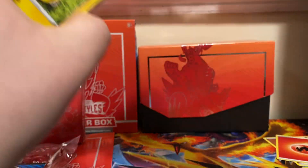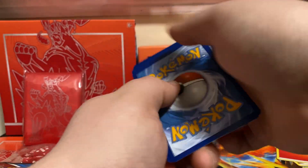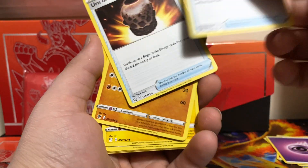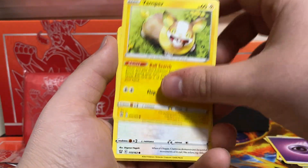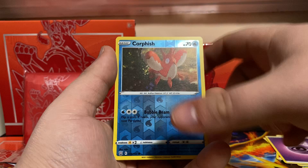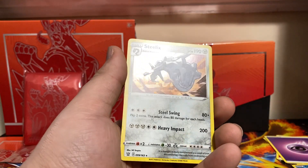Pack three — give us a hit! We got a Psychic energy, Energy Recycler, Urn of Vitality, Girder, Yamper, Glam, Corfish, Scatterbug, Cubone. Reverse Corfish — nice! And a holo Steelix. First pull — nice one!